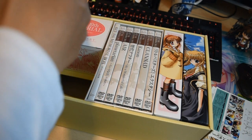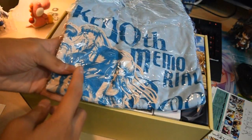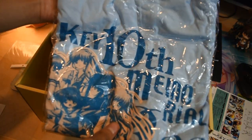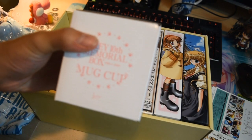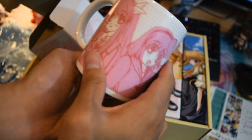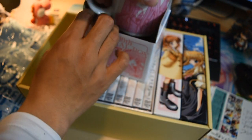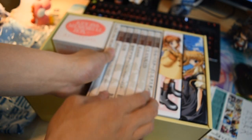Alright, so what the hell is this? A shirt! It comes with a shirt — oh my god, look at that. '10th Key Memorial' with Little Busters, Clannad, Kanon, Air. What is this? The Key 10th Memorial Box mug cup — I get a mug cup, are you serious? I don't think I'll be using this, or the shirt either.